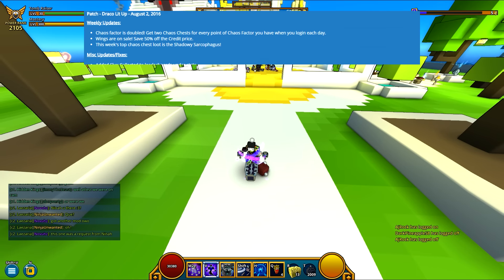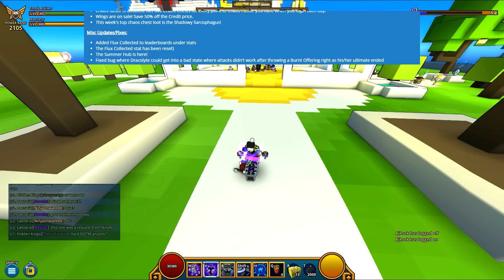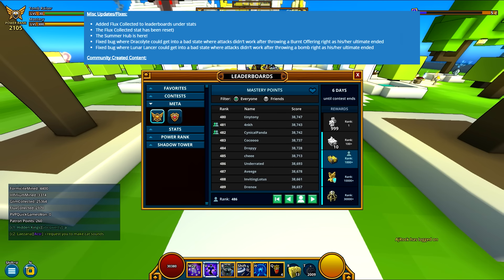Next up is Misc Updates and Fixes. They added a Flux Collected stat to the leaderboard, and the Flux Collected stat has been reset. So if you go /stats, Flux Collected is now reset. I've only collected 2,000 because it was reset today — in the past couple of hours, besides doing all my other stuff, I collected 2k Flux, so not much. But it was added to the leaderboard.